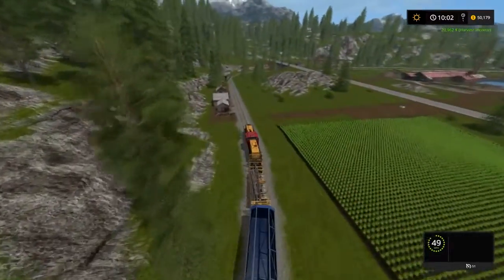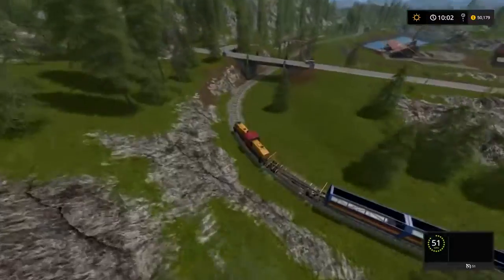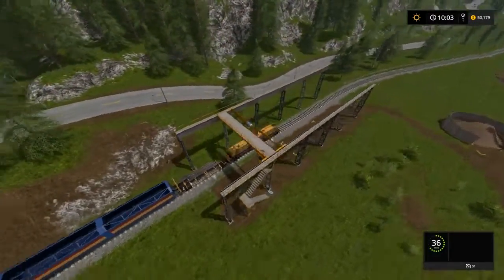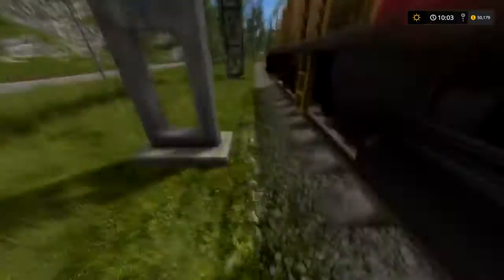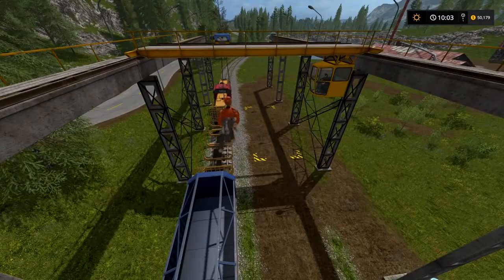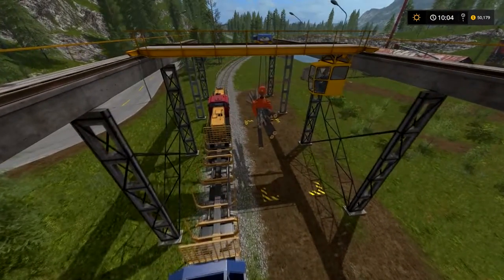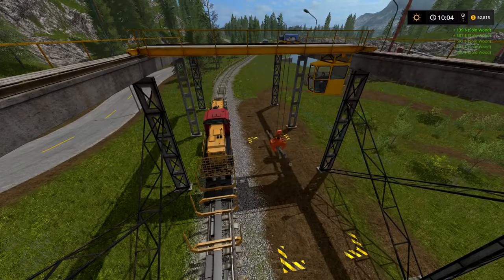Now we're heading over to the Stanton Sawmill to show how you can sell lumber there. It's basically the reverse of what we did over at the other station. To sell the lumber, you don't even have to drop the logs — you can just lower your crane onto the rectangle sell zone and it'll sell them. And there you go, that is how you do it.